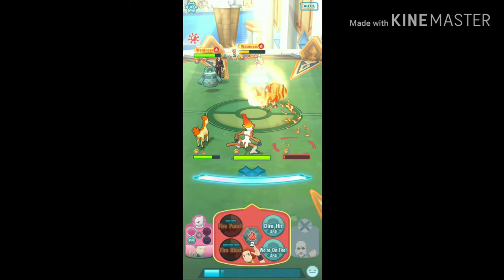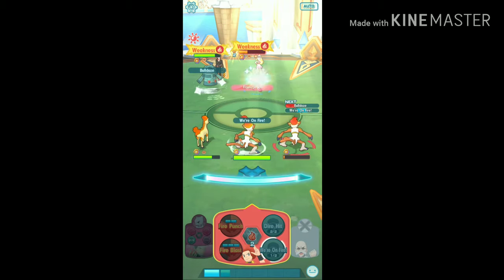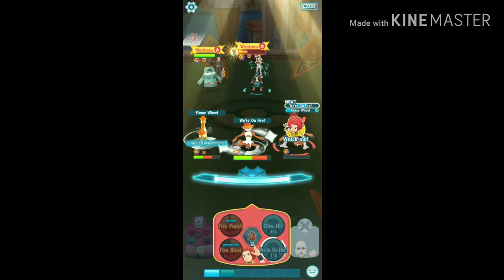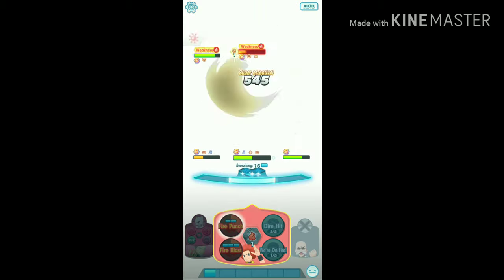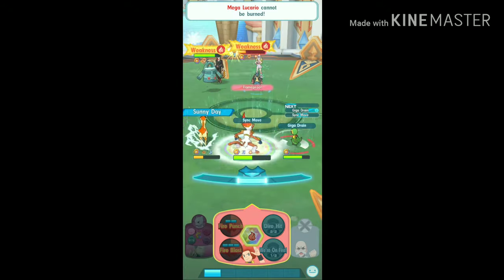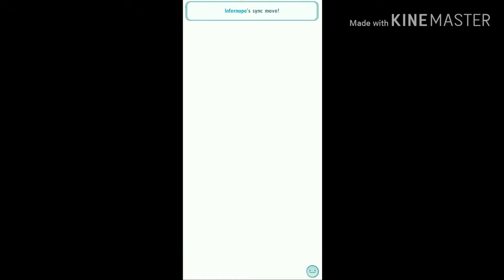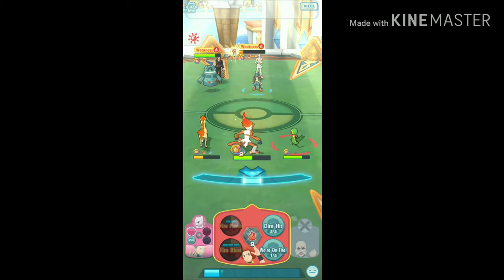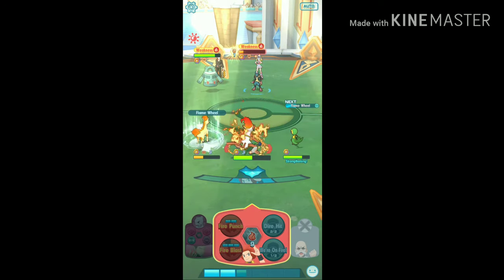Then using the 'We're On Fire' buff move, then using the sync move, then again using 'Strengthen Me' to fill my move gauge with the help of NPCs, then again attacking with Fire Punch to get the super effective unity bonus and get the unity attack as soon as possible.